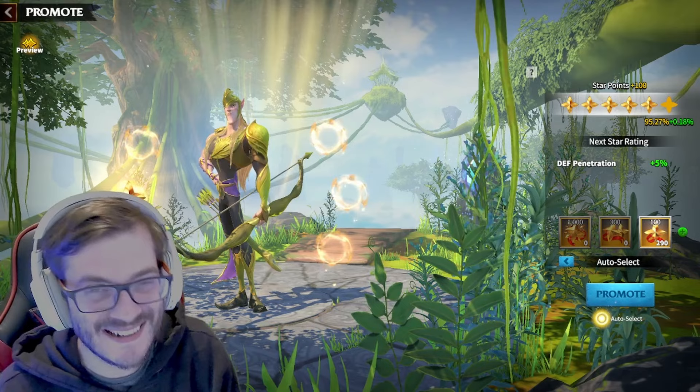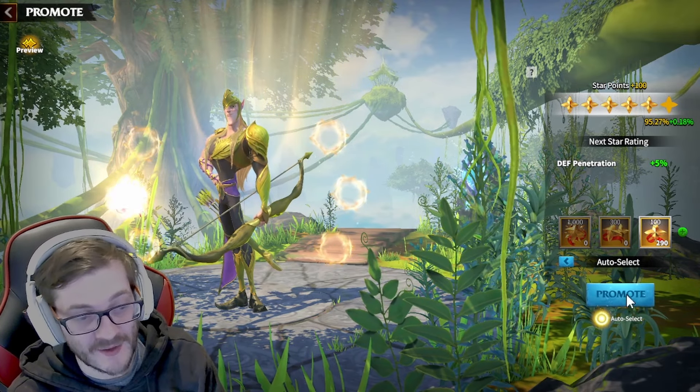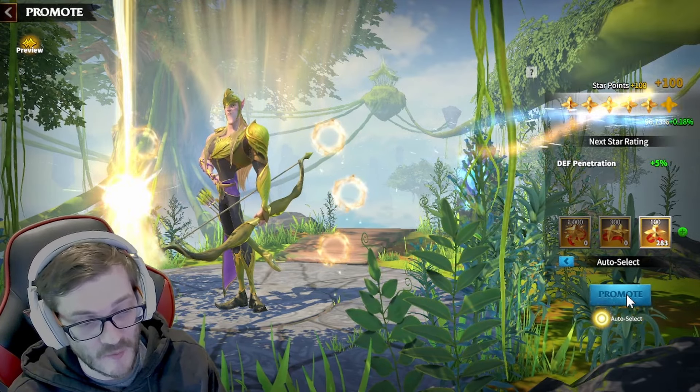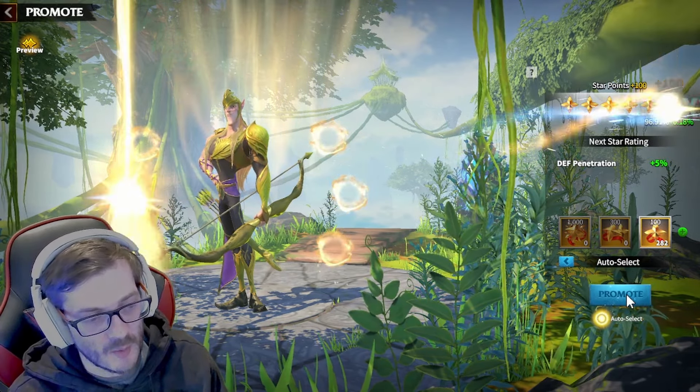I can't believe it — I'm on 95.27 percent and I've still got 290 stars left, so we're definitely going to hit this. It did take me about five minutes to spam-click all the way through. We started with about 30 of the 300s, 10 of the 1,000s, and 599 gold stars. We've landed on 269 final gold stars remaining, and with that — six-star Syndrome in the guide, showcasing it all off for you. That is how you basically star up a hero.